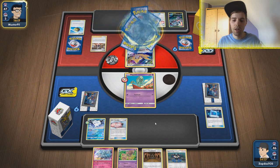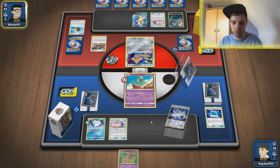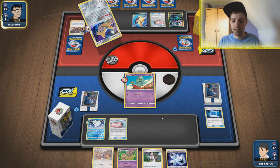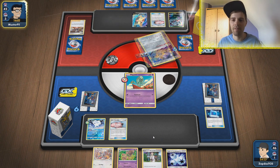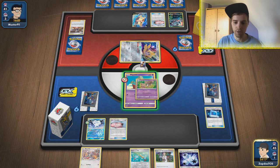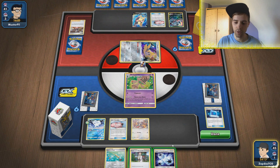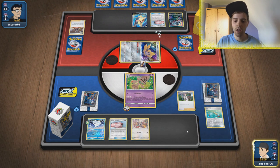We just got Marni'd, which is actually not bad. Hopefully we draw into Elm's Lecture. We have a Research and even a Behem — this is not bad. This means we can immediately go for Mysterious Noise, smack down a doll, play out our hand, and go for the Research. The Marnie helps us out a ton. Okay, Thunder Mountain — that's why we're playing that one copy of Shrine. We're going to take the first prize card. Behem is a Stage One, one-prizer — we go into the doll and see how we go from there.